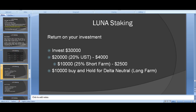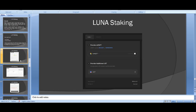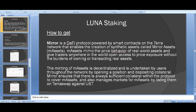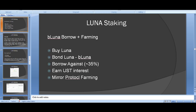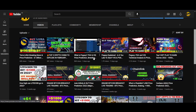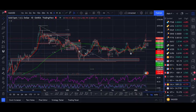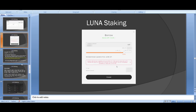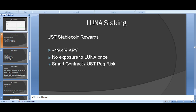The Luna staking and UST staking strategies are simpler to project earnings for, but the Mirror farming strategy rewards change over time. I have a calculator I can share — let me know in the comments and I'll maybe make a video with it. For UST strategy: a straightforward 19.4% stable coin reward. For Luna strategies, returns are harder to predict because Luna price, APRs, and farming rewards all change.